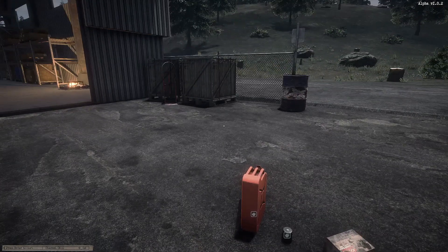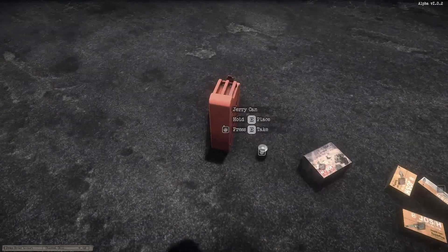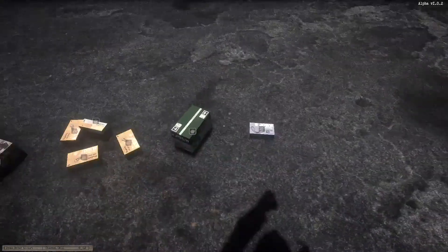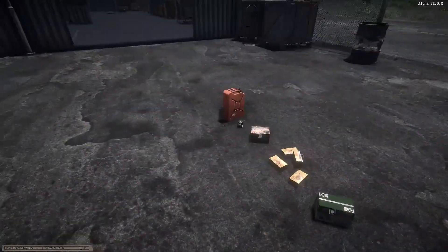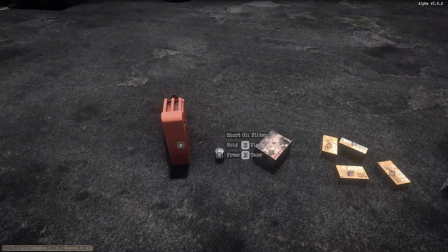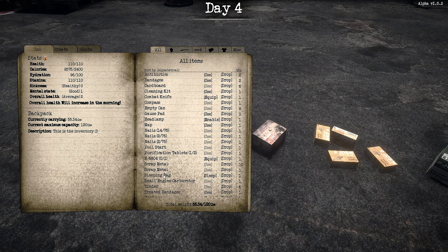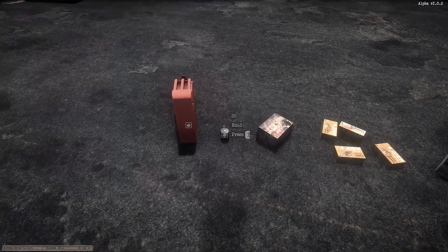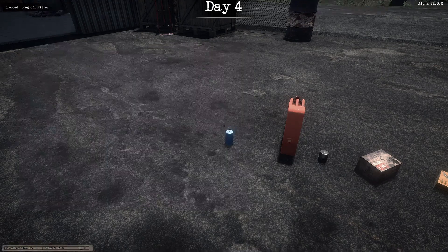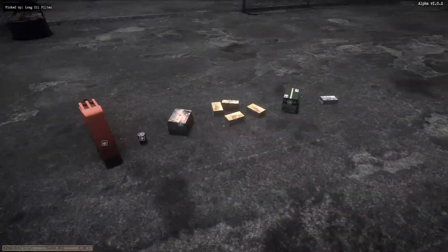The gas station has fuel, but not from the pumps — you need electricity for those. So the full parts list is: one jerry can, one short oil filter, one small engine carburetor, four spark plugs, an alternator, and a fan belt. You need all of these. The only difference for the RV versus the car is that the RV needs a long oil filter. That's also what you use for suppressors in the game — you use oil filters for those.